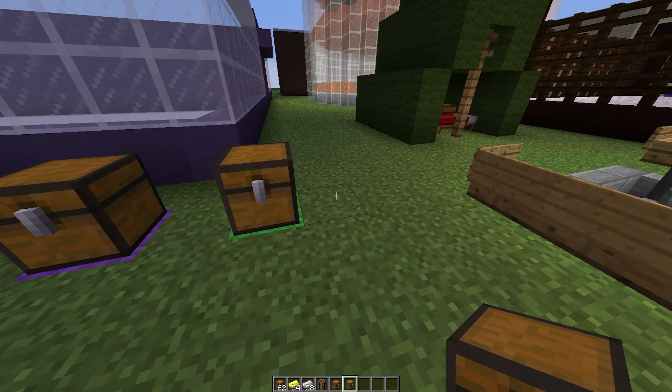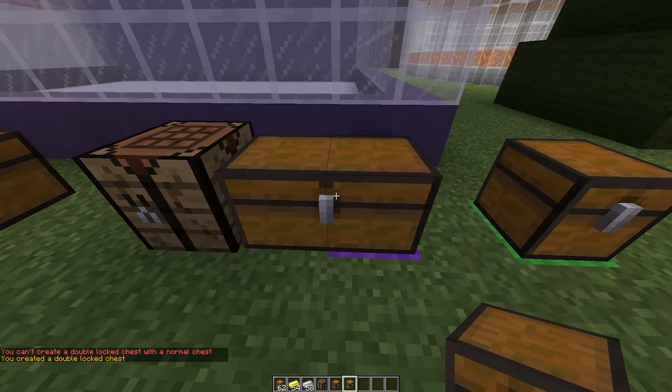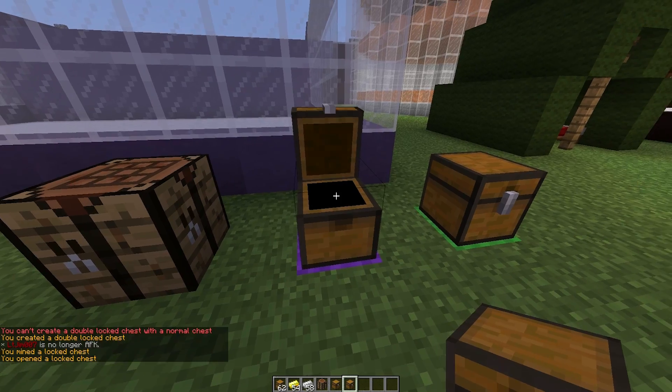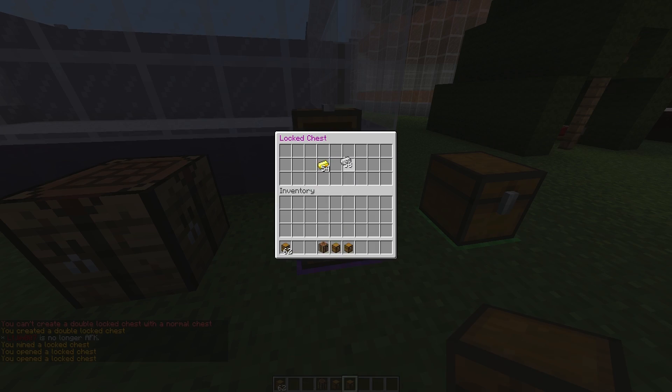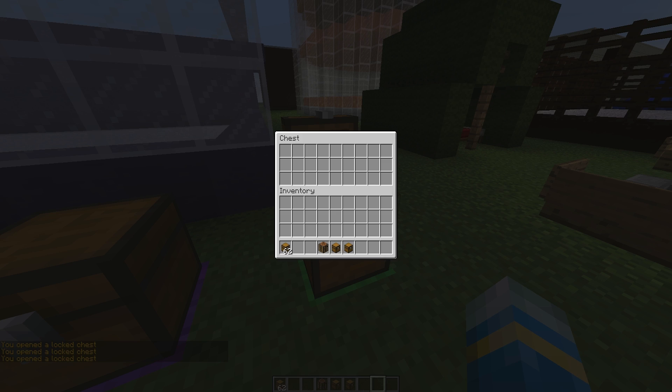You can place it down, but you can't put it next to a normal chest. However, you can put two locked chests together to make a double locked chest. It works pretty similar to a normal chest — you can pop items in. It says in purple 'Lock Chest' up here, while a normal chest just says 'Chest'.